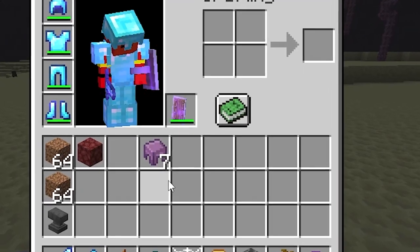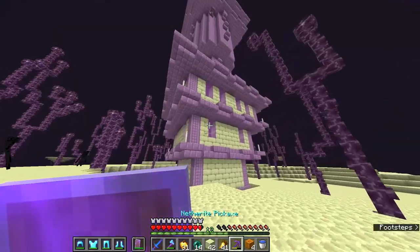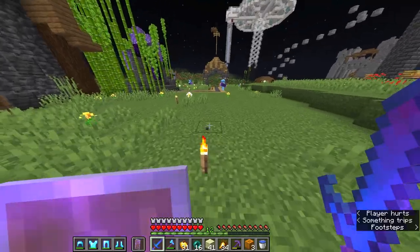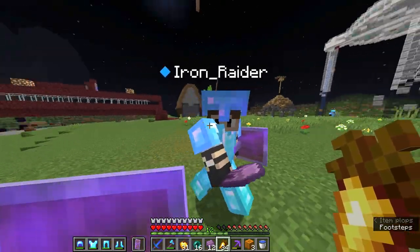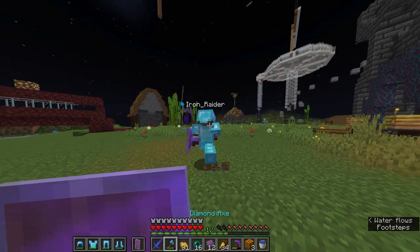After I got 7 shulker shells, I couldn't find any more end cities. So I went to spawn to see if one of the members would be willing to trade. Luckily, I found a player called Iron Raider who'd be willing to trade for some shulker shells. He gave me the shulker shells, but said something that surprised me — now I owe him a favor. But we can look past that, because now we can make the vault.